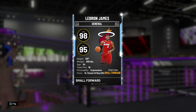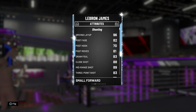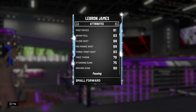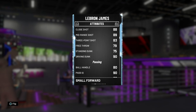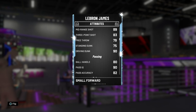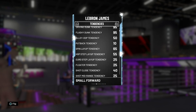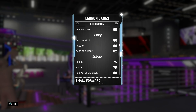So, 98 offensive overall, 95 defensive overall, 6'8" 250, can play small forward and power forward. The stats are looking pretty good. 96 driving layup, 82 post fadeaway, a little bit of post moves, 83 draw foul. He's got an 89 mid-range, which I was surprised about with LeBron, and an 83 three-pointer. I'm actually really happy with both of those. Even the 79 free throw feels like a win for LeBron, and of course the 90 driving dunk.